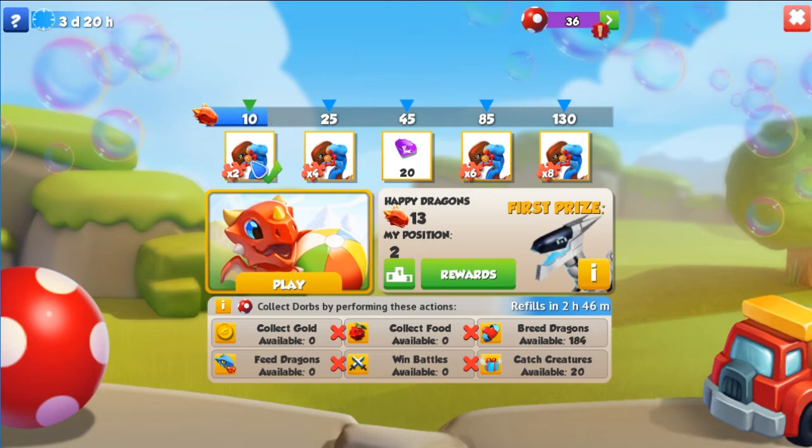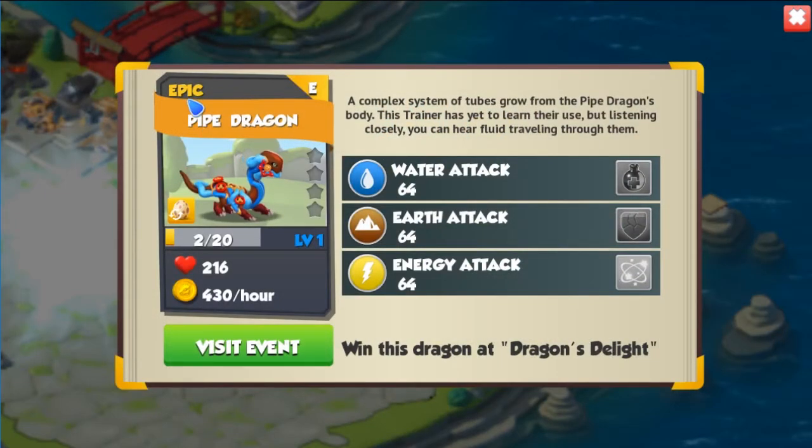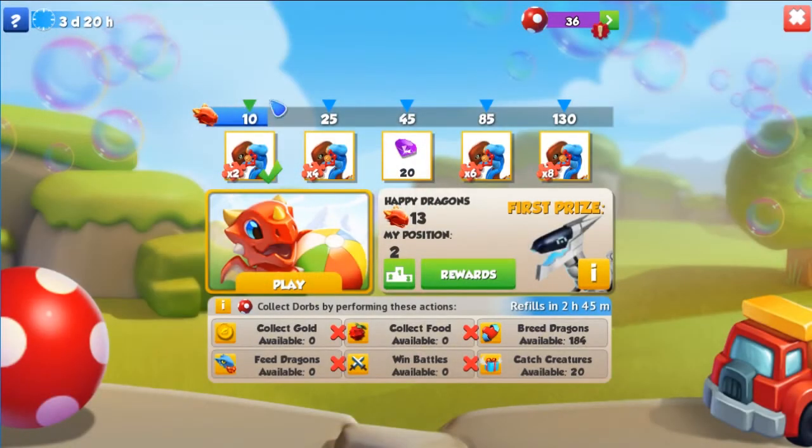Okay, I'm back. The game booted up again. So let's open up the information about the pipe dragon. The pipe dragon is an epic dragon, which basically has the same elements as the clay dragon, but he still looks cool. Its typing is water, earth, and energy, and its base stack is 64. The description says: a complex system of tools grow from the pipe dragon's body — this trainer has yet to learn their use, but listening closely you can hear fluid traveling through them. I already have two puzzle pieces since I've passed the first tier of 10 happy dragons. And once I pass 130, I will be able to catch the pipe dragon. But I might aim for the machine dragon since this event doesn't really seem that hard, and it's only for another three days and 20 hours.